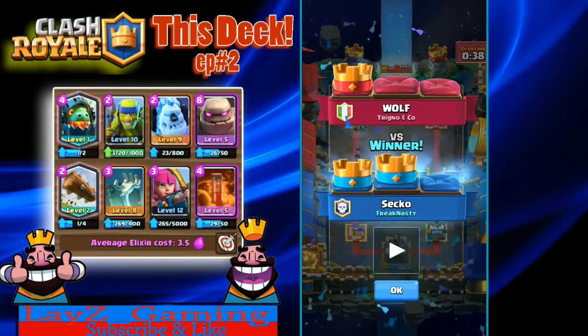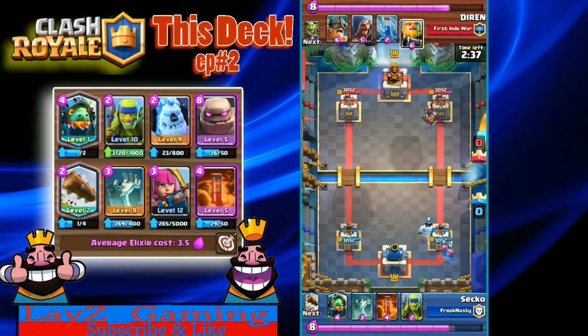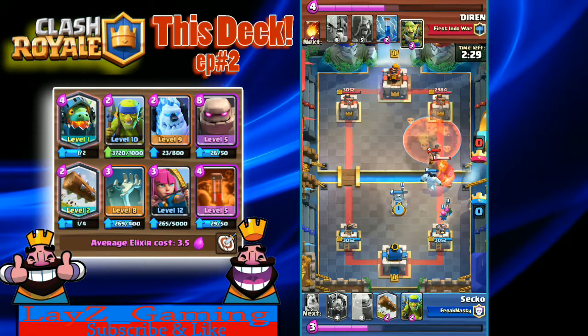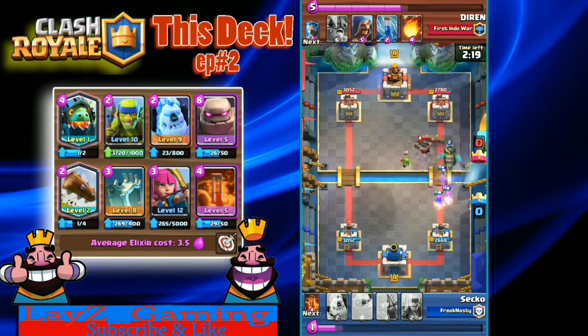Use that Poison defensively if you need to — Seko did it a few times in that game and came out on top. Let's take a look at another replay. Good first match against Wolf. Now we've got a level 11 Dairon that Seko is going up against. Starts off with an Ice Golem down the right lane and we've got an Executioner coming down that same lane. Archers in the back. Now look, we've got an RG coming out. Defensively on this RG we've got the Inferno Dragon and the Skelly Hut.